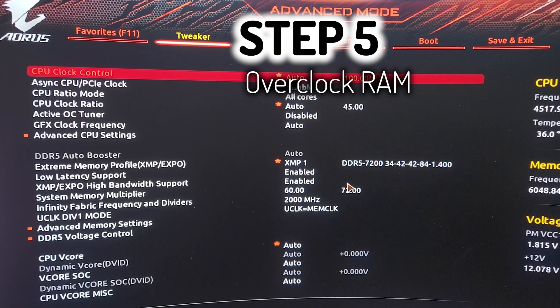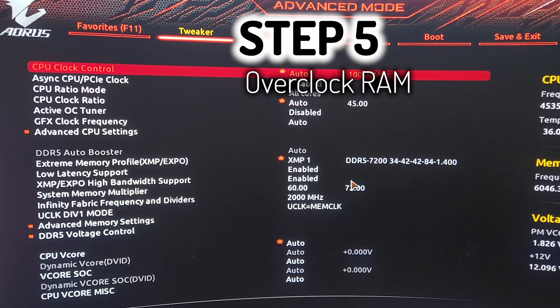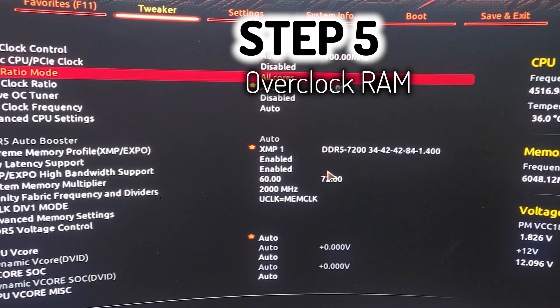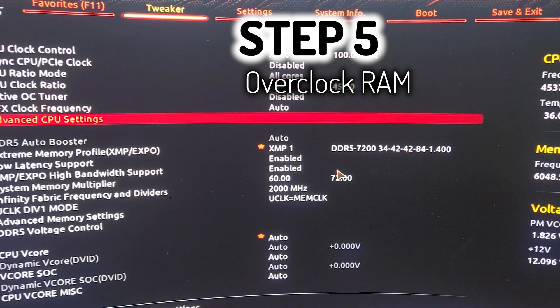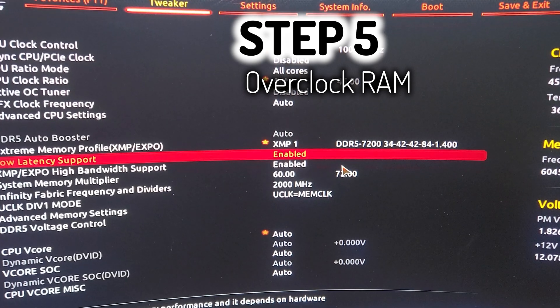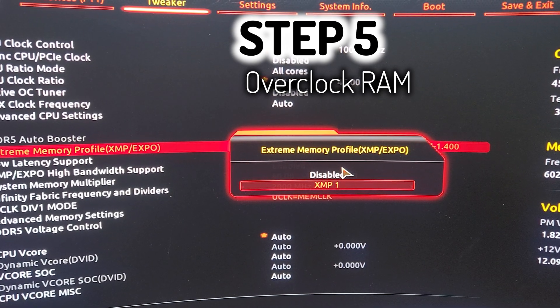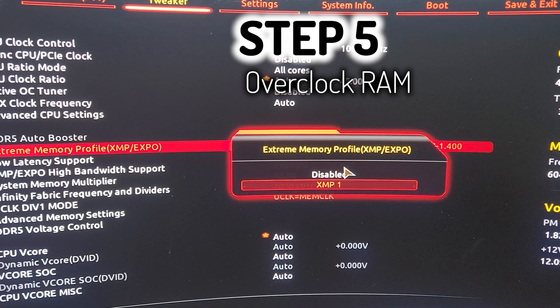Step five in my optimization process is to overclock my RAM. I'm going to demonstrate it here on my X670E Aorus Extreme again. If you are unfamiliar with advanced RAM tuning I would just recommend running the XMP or Expo profile of your RAM.